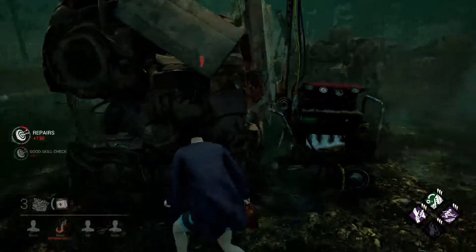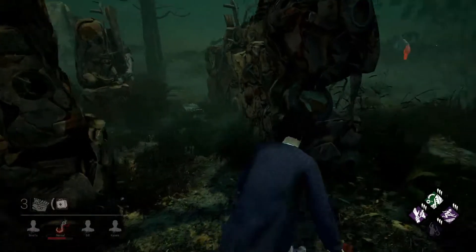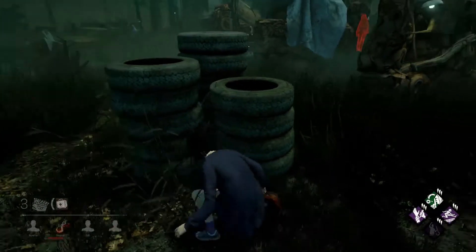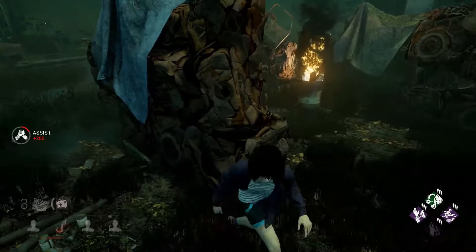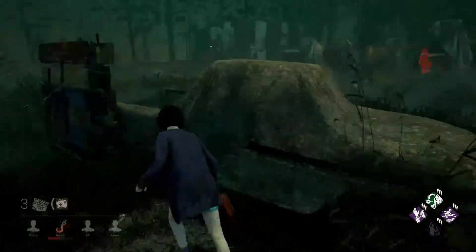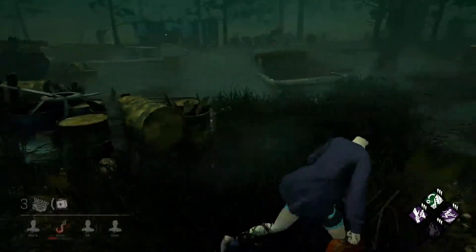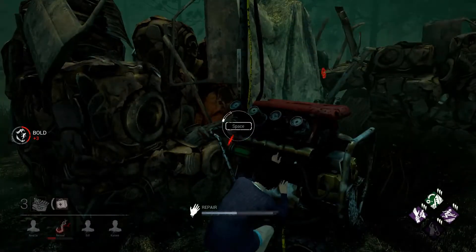She's getting hard patrolled. I'm looking around the corner to see where the hillbilly is — I saw him by Killer Shack, so now I'm gonna try and go for the save. But it sounds like he's coming back. He is coming back, holding the chainsaw, even though nobody's here. He doesn't see me, but now he sees my scratch marks. I'm sorry Claudette, I failed you. I totally wasted that pallet because I was expecting him to get stunned by running into an object. But he immediately leaves me and goes back to the hook. Sorry Claudette — I don't have Borrowed Time.